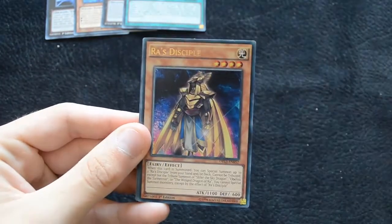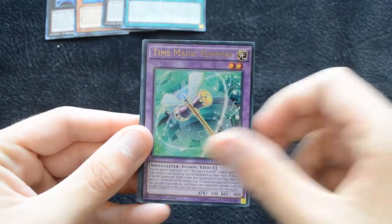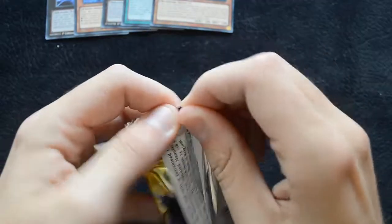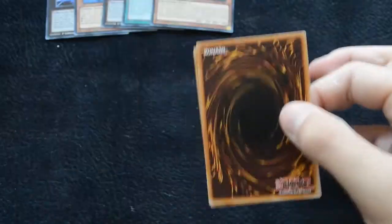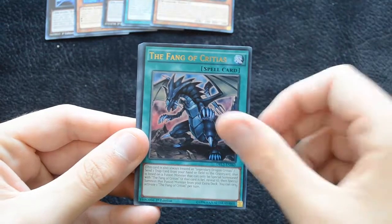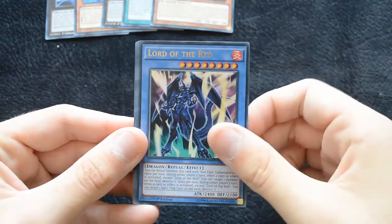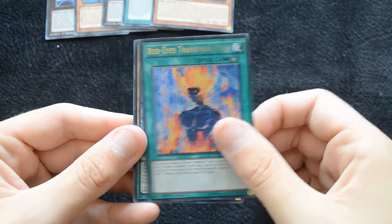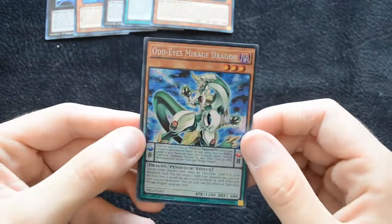There's an Ultra Soul Charge reprint, Rasta Cycle, Time Magic Hammer, Reaper Scythe Dreadscythe, and a Flower Cardian Pine. Then Mound of the Bound Creator, the Fang of Critias, Lord of the Red, and a Red Eyes Transmigration — it almost seems like these packs are themed — and an Odd Eyes Mirage Dragon.